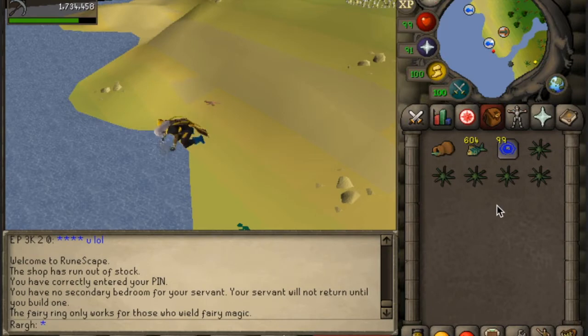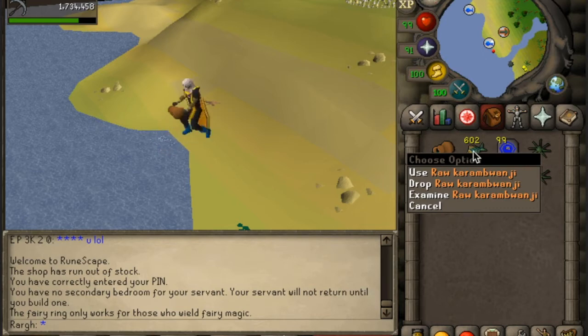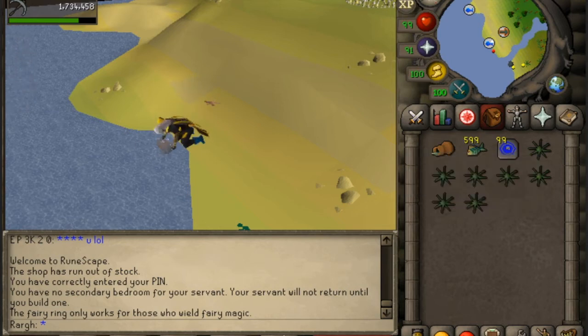So I bought a total of 627 karambwans. I figured that would be enough to finish the full 30 minutes. I estimated about how much I would need so I wouldn't buy any extra, since that would cut into the 30 minutes. It only took me around 4 minutes to buy 627 — it wasn't that long. Most of the worlds had full stock; there were a couple that didn't, but overall it didn't take that long.